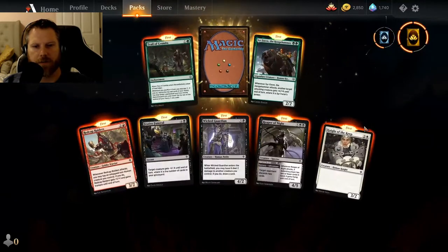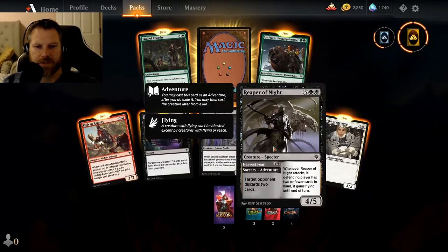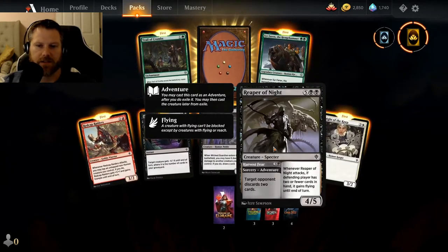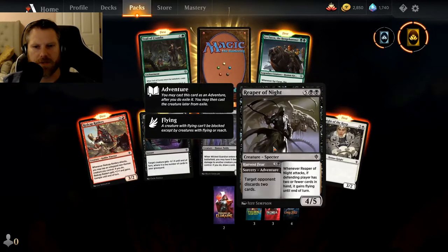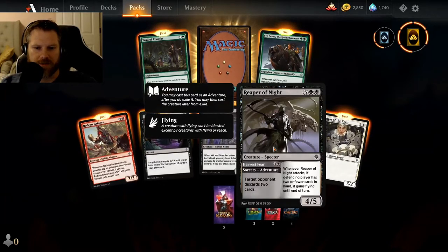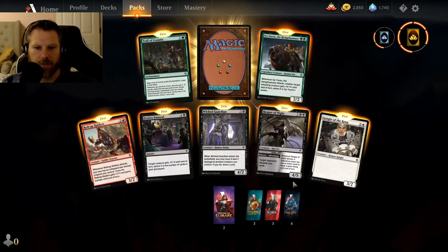Throne of Eldraine — these are all new to me, I haven't seen a single one of these cards. Looks like a nice three-casting 3/2 knight. I've seen a couple as I've played through some of these games. I like these adventure cards — you cast it as an adventure card, then exile it, and then you can cast the creature from exile, which is sort of fascinating. For four, you can have a target opponent discard two cards, but then later for seven, you can cast it as a 4/5 specter creature. If the defending player has two or fewer cards, it gains flying until end of turn. I kind of like that — it's got two uses and it looks like a book.